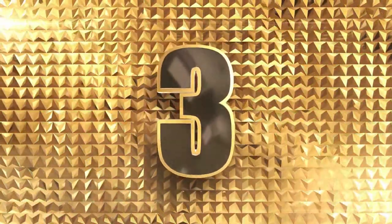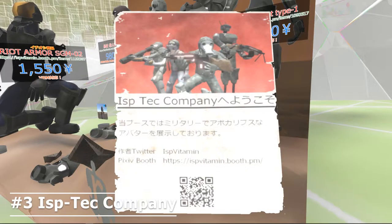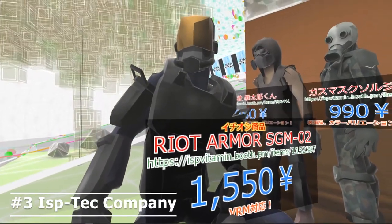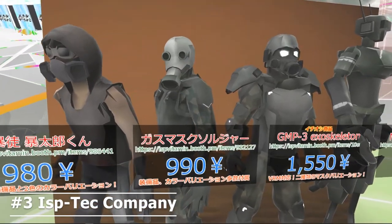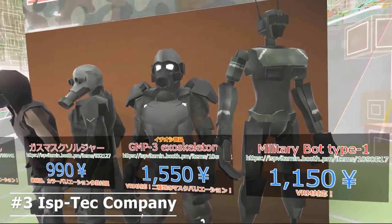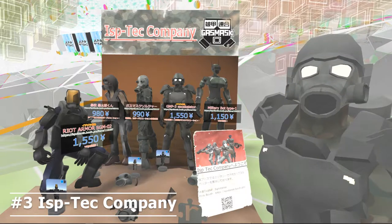Number 3: ISP Tech Company. I like the post-apocalyptic military theme. The models remind me of Fallout, Metro Last Light, and the Australian web series Abandoned. The key factors of a dystopian world are the dusty look and gas mask.